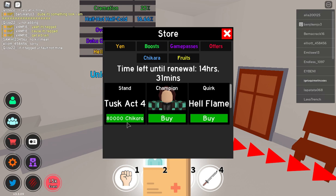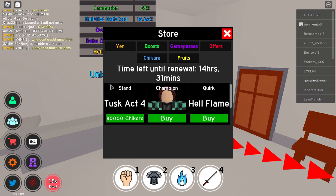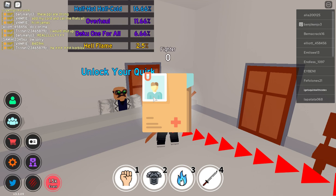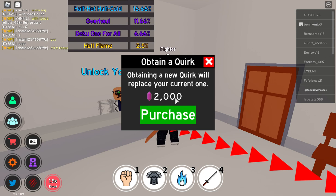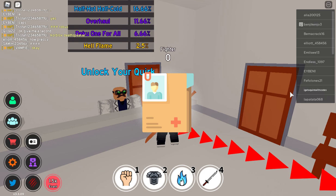Naval Laser again. Just saying — in the shop if you go on offers you can buy a stand for 80,000 Chikara shards, which is really hard to get in this game. Now we need to buy another one and I got Cremation — we already got that. Then I got Half Hot Half Cold again. I'm going to keep getting more — I might make a part two on another alt account but it's going to be really hard.